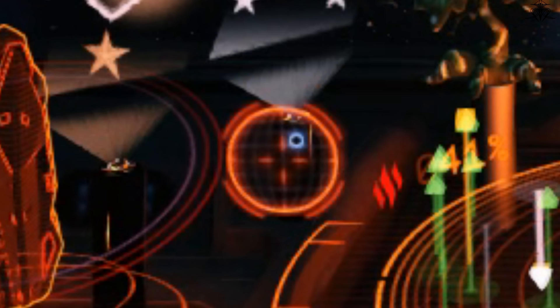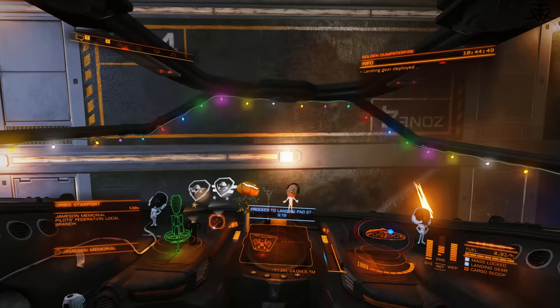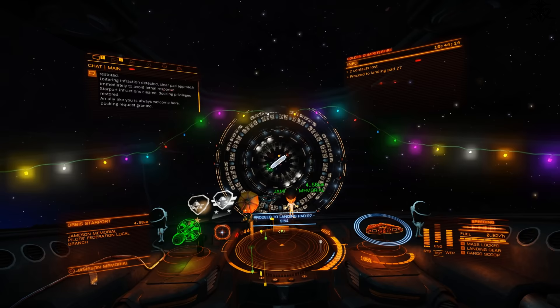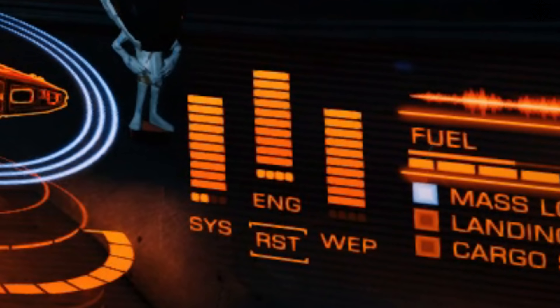Third, the pips. These represent energy distribution in your ship. The more power to systems, for example, the stronger the shields. The more to engines, the better normal speed and maneuverability, as well as boost recharge. And the more to weapons, the longer you can pew-pew. On keyboard, this is controlled by arrow keys, so play with it and see how it changes your ship's capabilities. There is more to this, but for now that's all you need to know — basically, it's important.